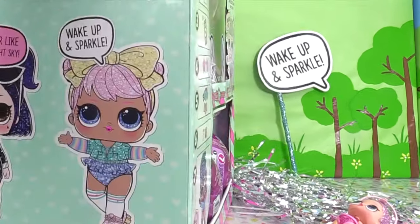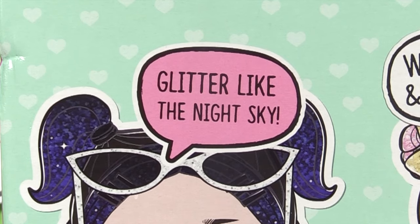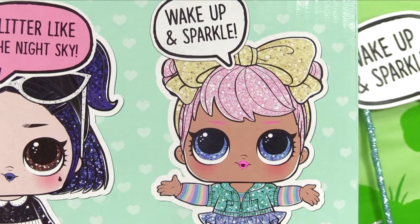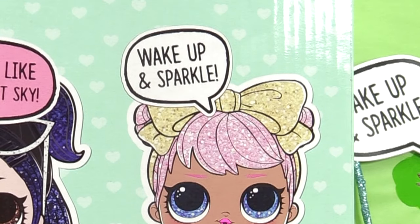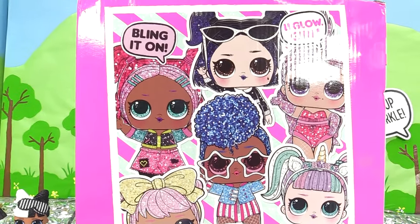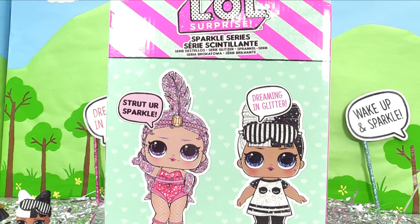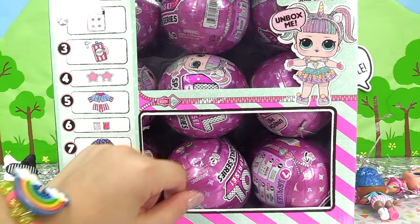Let's take a look at this box. We've got Dusk, all glittery, saying 'Glittery like the night sky,' and here's Dawn saying 'Wake up and sparkle.' Let's check out the back — there's a whole bunch of our sparkle series dolls, and right over here we've got Show Baby and Snuggle Babe. So what are we waiting for? Let's get right to it.